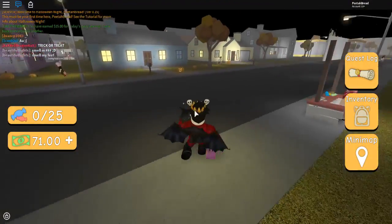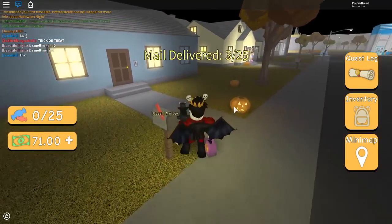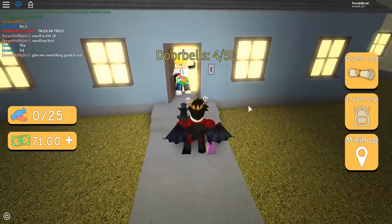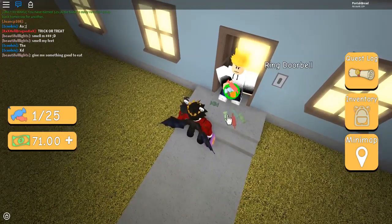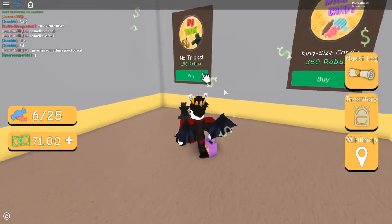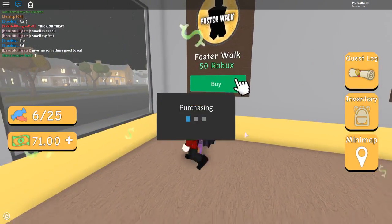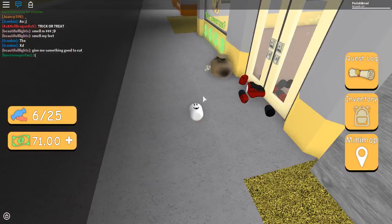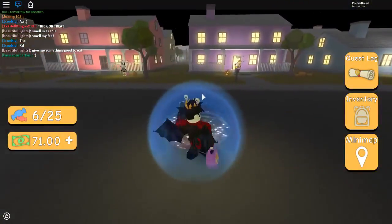I want to go to the stores and see what I can get, but first I need to deliver some more mail and get some more candy. Trick-or-treat! Just throw the candy at me. Boo! Did I scare you? Need power-ups? Faster walk, 50 Robux. No tricks. Let's buy it for 50 Robux — I don't know why, I just want it. Oh, I died. I guess because it's going to give me the fast walking now.